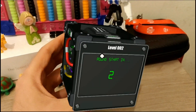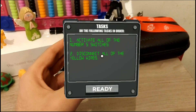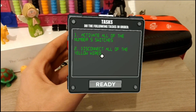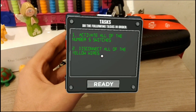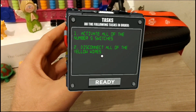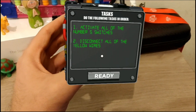Now this was just the first level and I got only one task. The higher the level, the more tasks you have — right now I have two tasks. And it gets more complicated the more you progress. Number five switches — activate and disconnect yellow wires. Let's start.